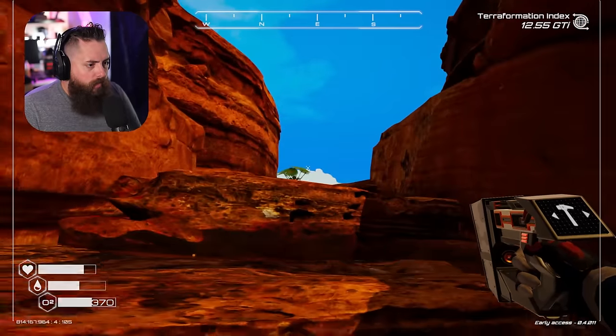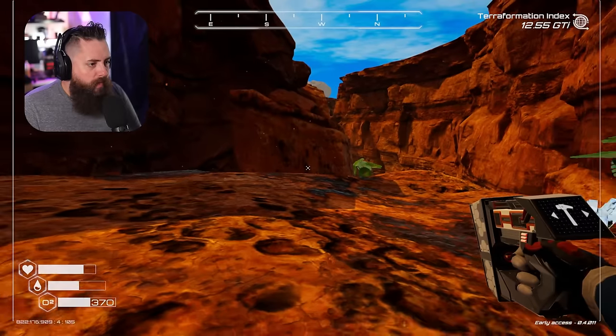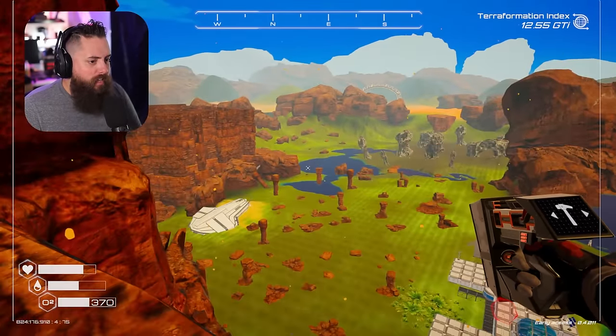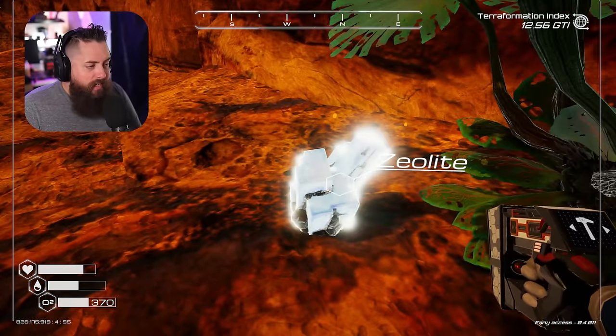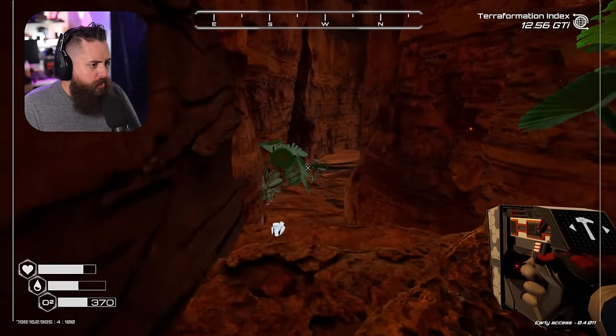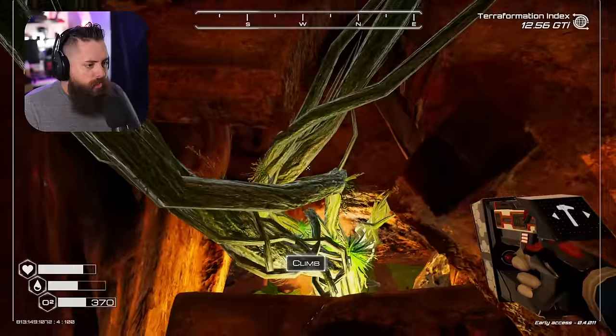We got a chest here - fertilizer tier two, some seeds. And then we've got this area over here - wow, that's overlooking our base. I don't think I've ever been up here. I'm gonna say this is probably the new zeolite area but I'm not 100% sure.